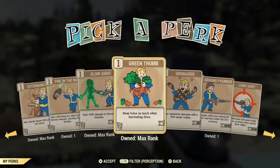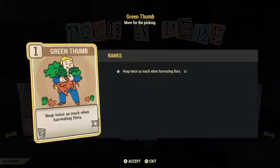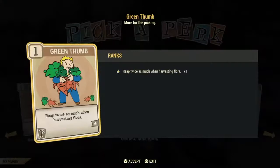Green Thumb is an excellent card, especially if you get it for free. It just doubles anything that you harvest — flowers, crops — especially if you're going to be cooking. It's also good when you're starting out and need caps, since you can go around picking everything and sell to vendors for at least one cap each, and now you're getting two for the price of one. As you get more cards, you don't have to have this slotted all the time — just slot it when you're going to pick vegetables, crops, and flora. Remember, the cards only work if they are slotted.